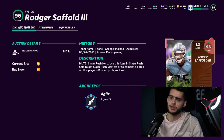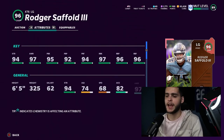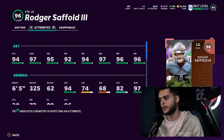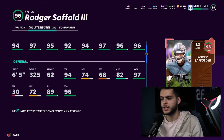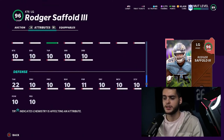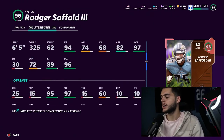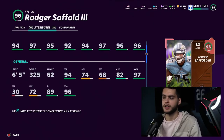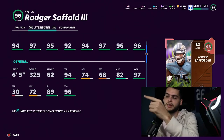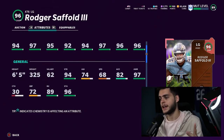Coming in at number 2, we have Roger Saffold — the safe pick. Maybe you don't like any of these other guys; you have a meta team, just take the safe pick and power him up. You cannot go wrong with a 97 overall powered-up guard that could probably get up to 98 overall. He'll have max run blocking, mid-95s pass blocking, 95 strength, 82 acceleration, 96 lead block, 96 impact blocking. If you take all the MUT Heroes as linemen and take this guy, you have a full offensive line for the rest of the year — endgame, set and forget it, without paying a single cent.